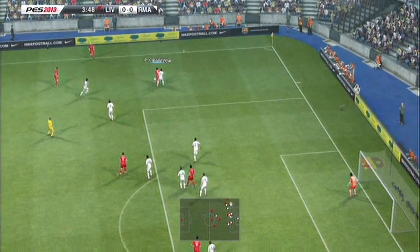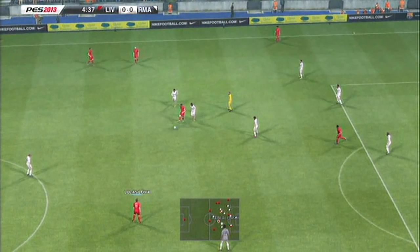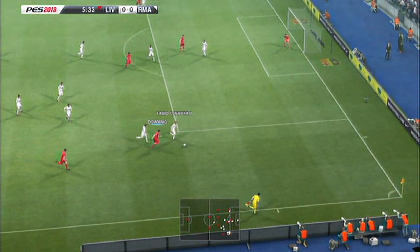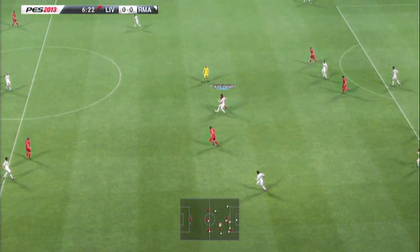Now the first thing I'm going to talk about is how to attack the computer on superstar difficulty. There's no one way about it — you can't just get the ball out wide and put crosses in the box, and you can't just play it down the middle with balls over the top thinking you'll get an easy one-on-one. You have to change your approach and mix it up. And what was I thinking with Stuart Downing there? It's Stuart Downing.